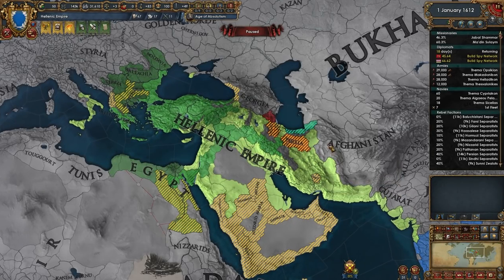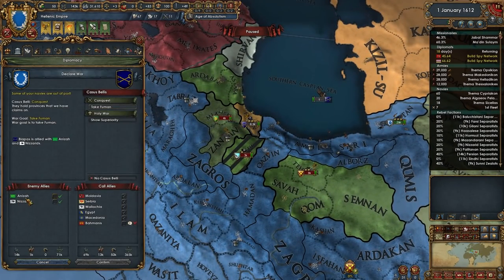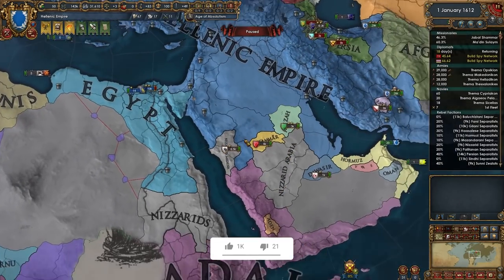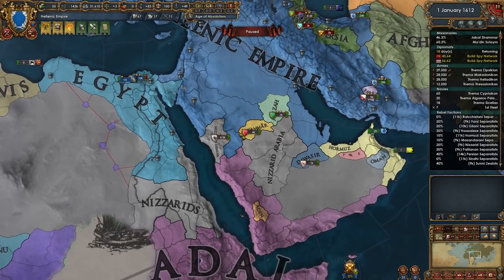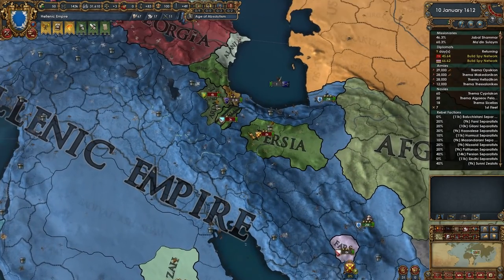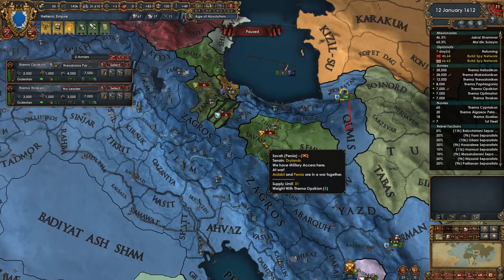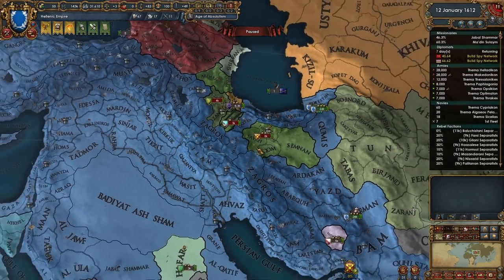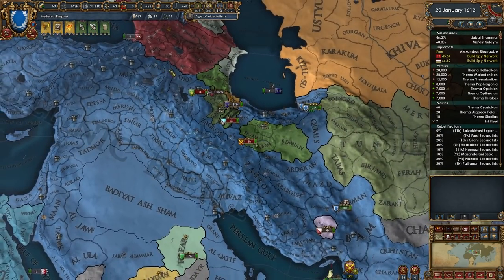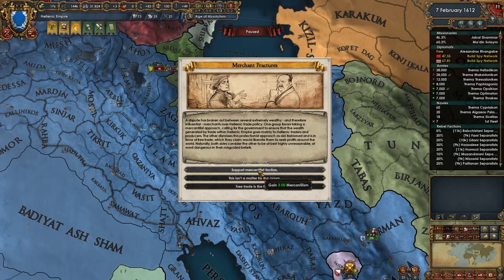We definitely have some borders that need to get cleaned up today, and I think we are going to get that done in good order. We also need to attack a couple more guys over here, and this will allow us to probably kick the Nisrids out of Arabia. Welcome back everybody to the Hellenic Restoration here in Antebellum — hope you guys have been enjoying the campaign because I, as always, have been having a very fun time with it.